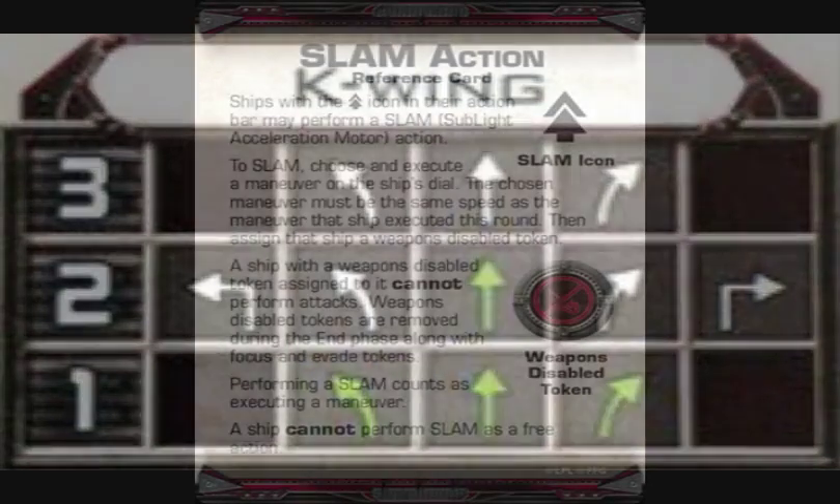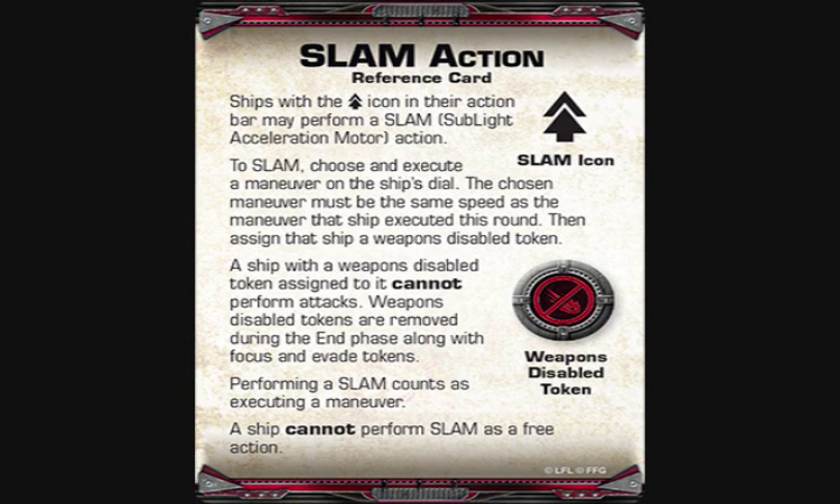The SLAM action: ships with the SLAM icon may perform a SLAM (Sublight Acceleration Motor) action. Choose and execute a maneuver on the ship's dial — the chosen maneuver must be the same speed as the maneuver executed this round. Then assign that ship a weapons disabled token. A weapons disabled token prevents attacks and is removed during the end phase along with focus and evade tokens. Performing a SLAM counts as executing a maneuver; a ship cannot perform a SLAM as a free action.